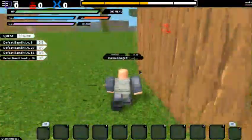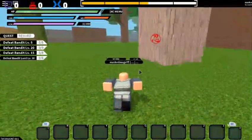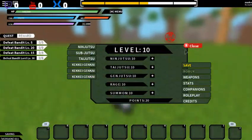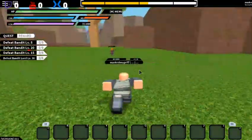There's a level 70 bandit — we definitely don't want to mess with him. You unlock weapons and can get all kinds of stuff. If I open up the menu you can see there's all kinds of stuff that you can get, but I'm going to go ahead and just fight one of these bandits.